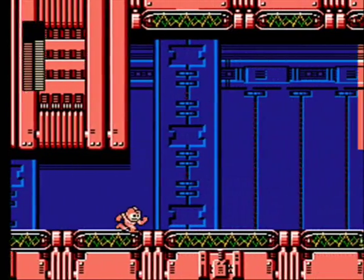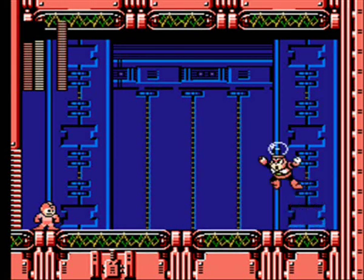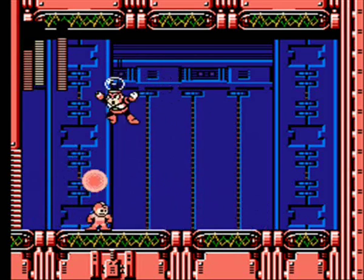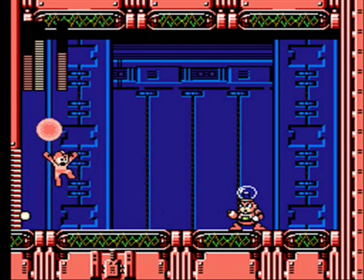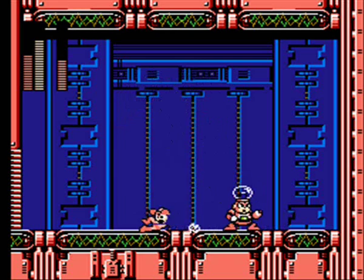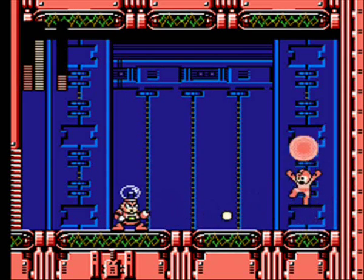The trick to Bright Man is to hit him with one normal shot and then use nothing but charge shots from then on. Doing that will cause him to never use his Flash Stopper on you. The reason is he only uses it at certain points in his health — at 16 health left, 8 health left, and 4 health left. So hitting him with one normal shot and then nothing but charge shots will cause him to always be at an odd number, so he'll never use his Flash Stopper on you.